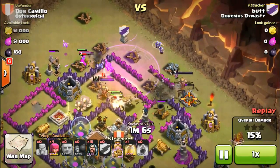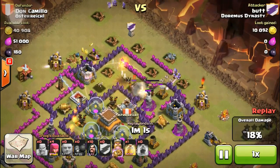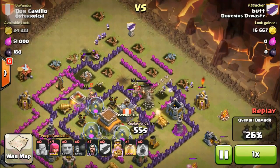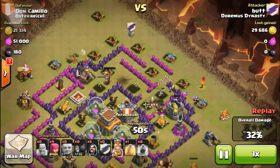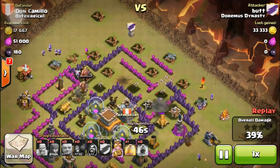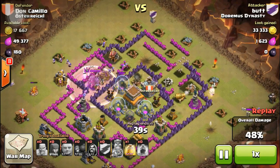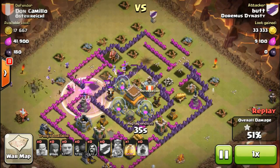He's already got his giants in and his heal spell is down. He's still got one heal spell left. Traps took a lot of his giants and that king is just not playing nice, going off in random directions — but that's what kings are for in Clash of Clans. His king is going around the town hall, but luckily this guy's got all his air defenses in the center so when those wizards go for the center, nothing's hitting them.